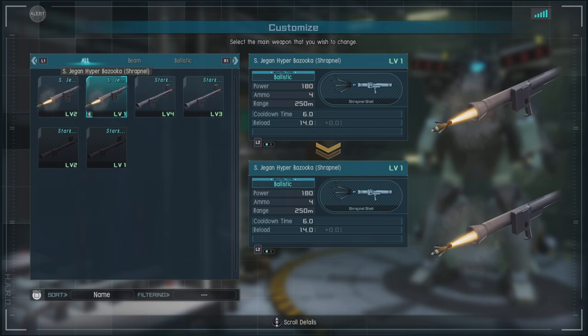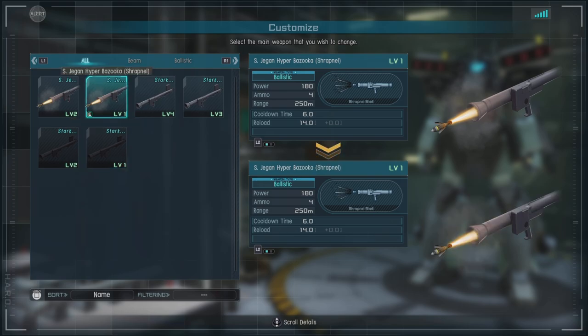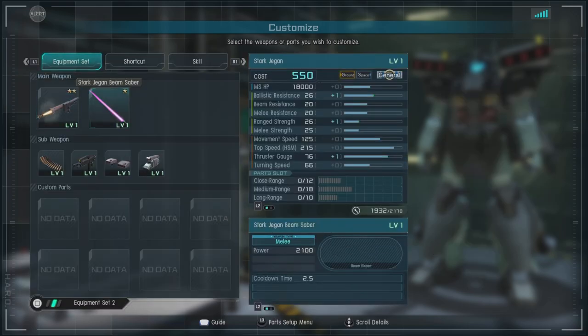For equipment, we do actually have an option. We have the Stark G-Gun Hyper Bazooka Shrapnel, which is kind of like a ranged shotgun in a way — a little bit more range, can be pretty good, but can give you a bit of trouble. Or you can go with the Stark G-Gun Hyper Bazooka, which is a noob tube. You aim at people's feet, fire it, and stagger them a bit. It does pretty consistent damage and it's a good option if you're just having trouble with the Shrapnel.